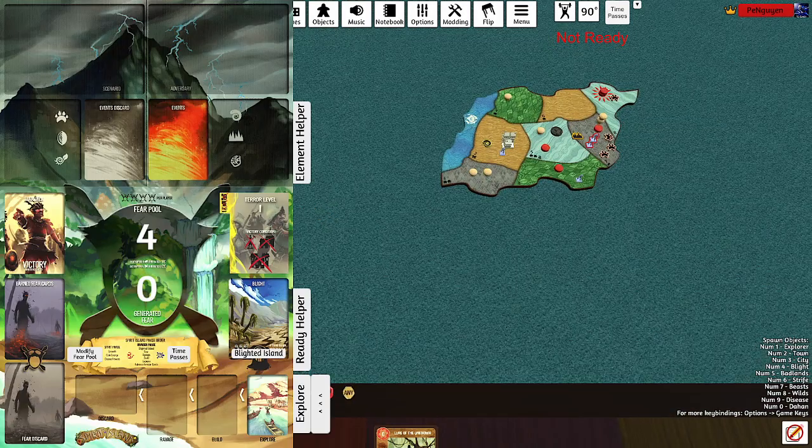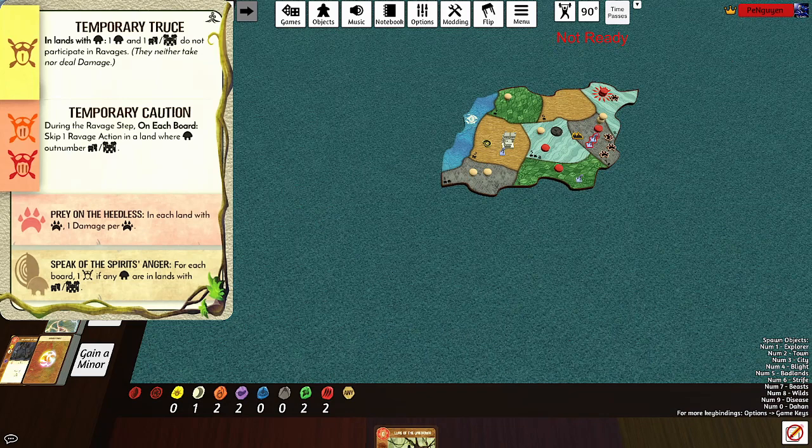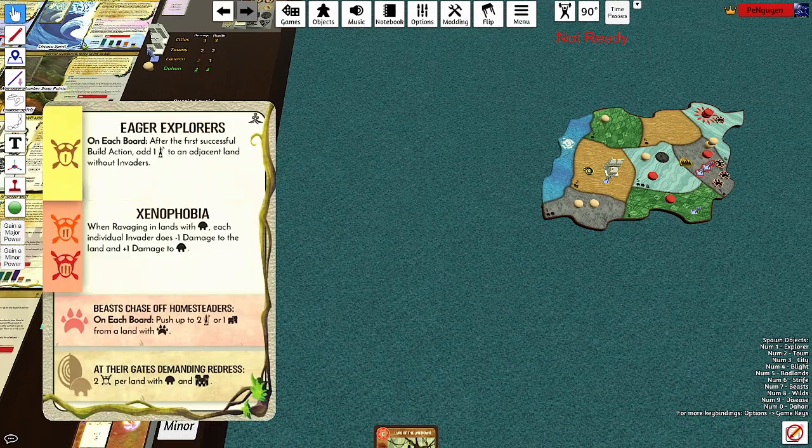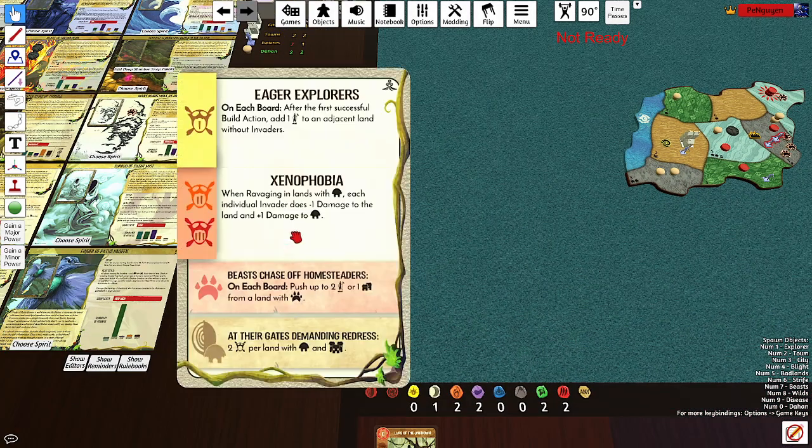I didn't even see the next part — in each land with a beast, one damage per beast. Two fear per lead: the haunt and cities. We get nothing. Two fear cards, replace the town with the explorer — we didn't want that anyway.